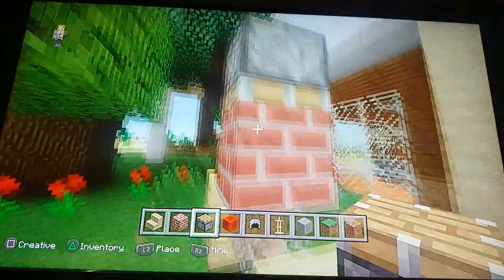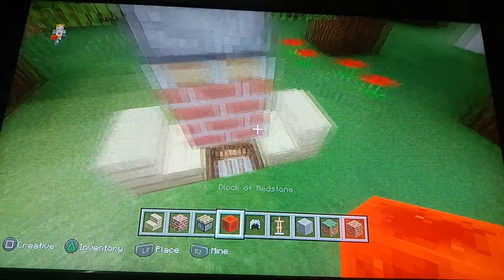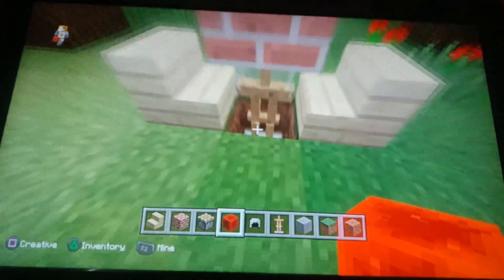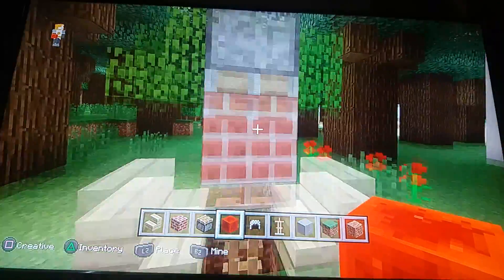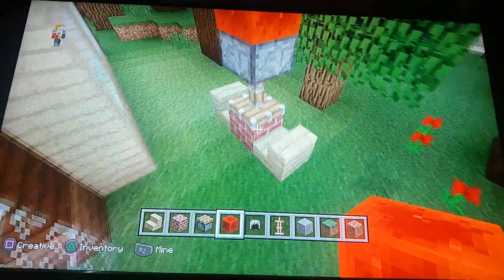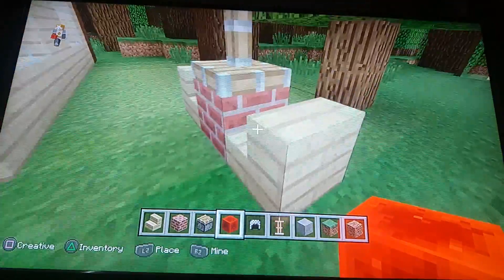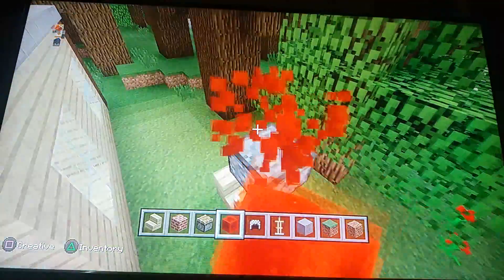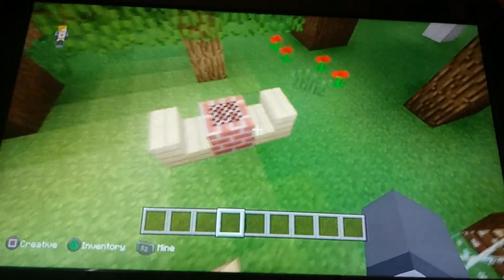So it should look something like this: stairs for the chairs, dig one hole, then place the armor stand, then the chain helmet, then the brick or block you want. Put that in, and you should use a sticky piston because if you use a regular one it will stick out. There — now you have a nice chess table.